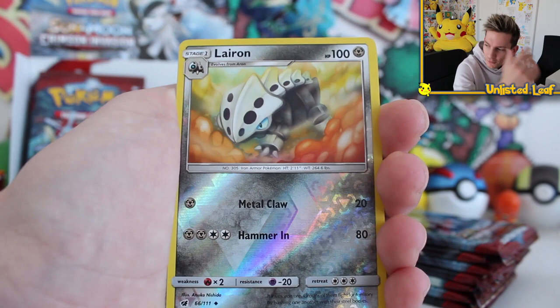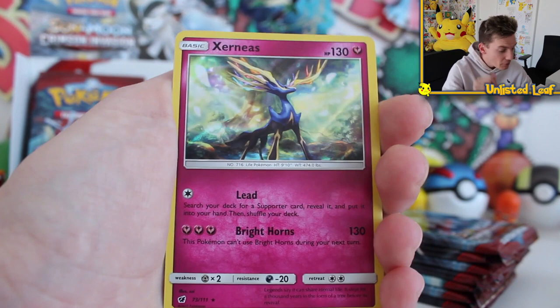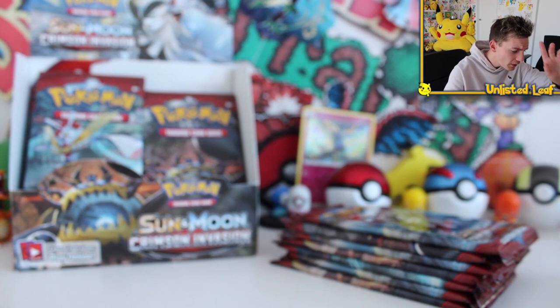We've got a reverse Lairon here, and the first card is — oh! Holo Xerneas, not even bad. A Legendary Pokémon holo in the first pack — that's a pretty good way to start things off. But yeah, the game reviews are not good at all, guys.